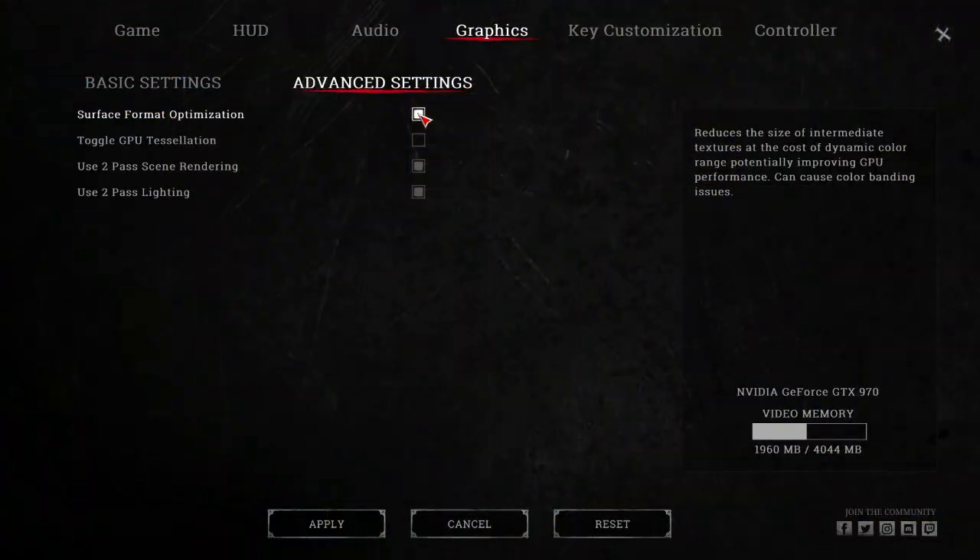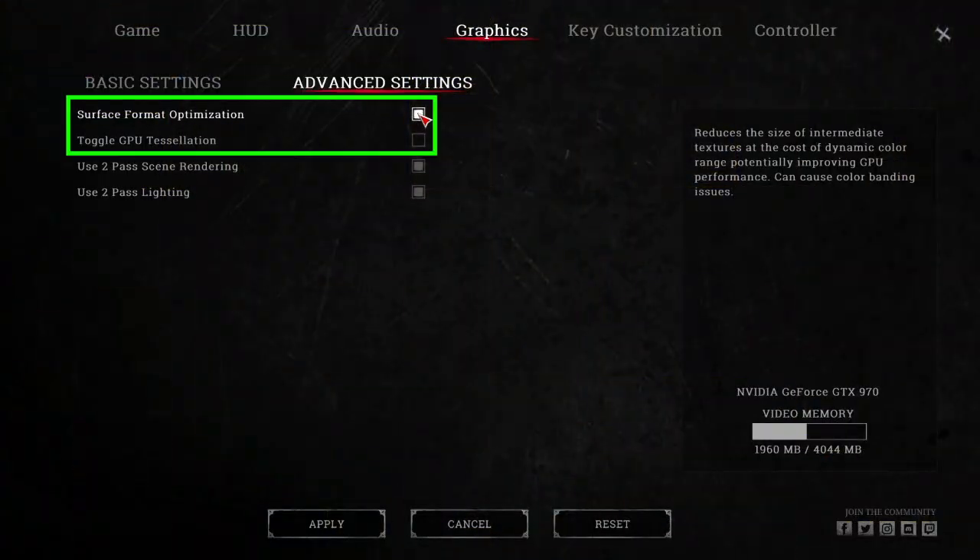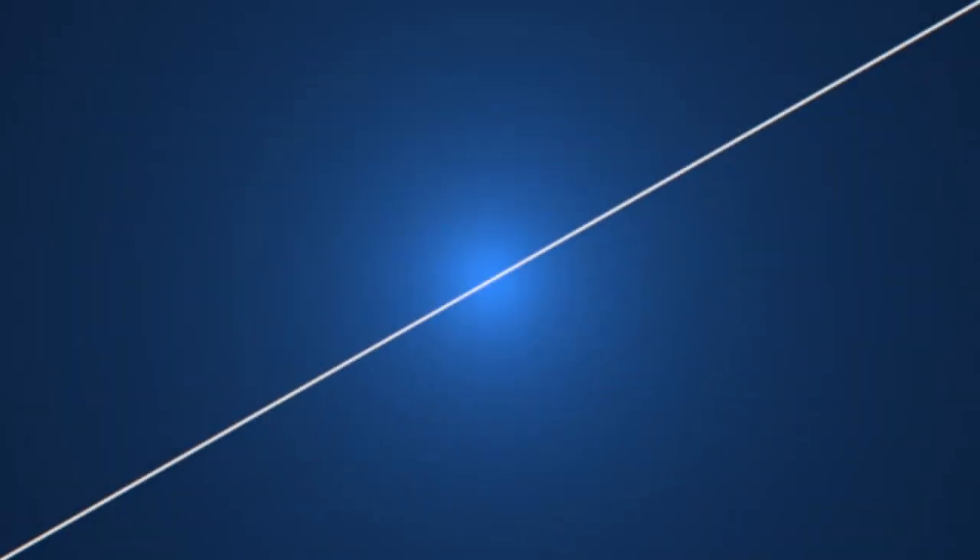Now let's talk about the other options: Surface Format Optimization and Toggle GPU Tessellation. For Surface Format Optimization, as it says, it reduces the size of intermediate textures at the cost of dynamic color range, potentially improving GPU performance, but can cause color banding issues. If you guys don't know what color banding is, I'm going to show you a picture here.